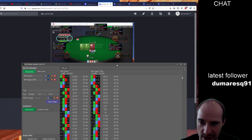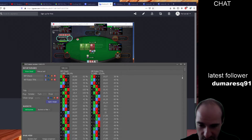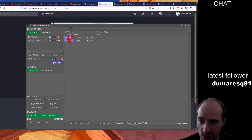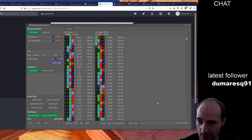We have ace-ace-8-9 with a backdoor draw — we also have a backdoor draw in diamonds. We had to choose a board slightly different from the one we actually had. Making the other suit hearts for simplicity. We are supposed to check always.